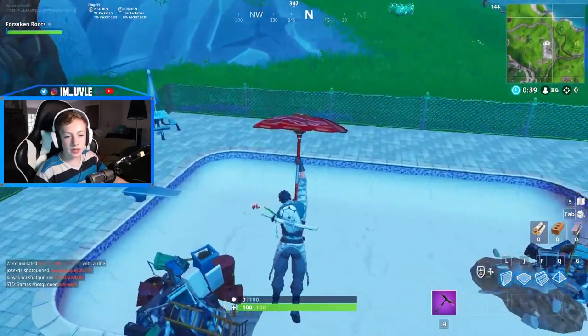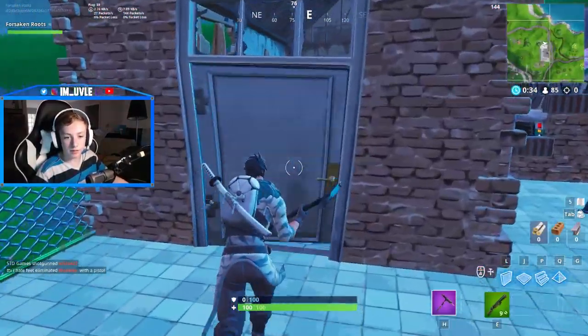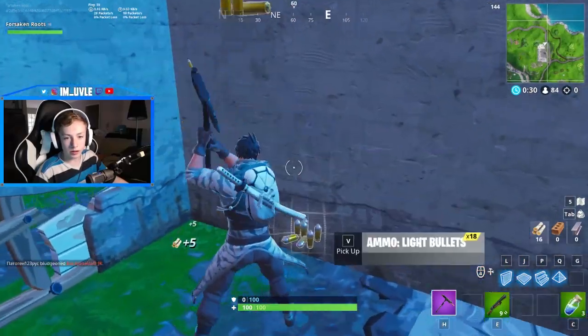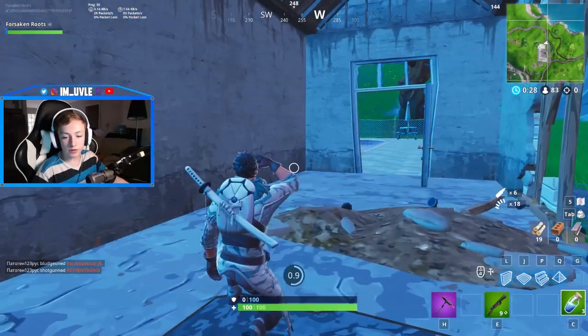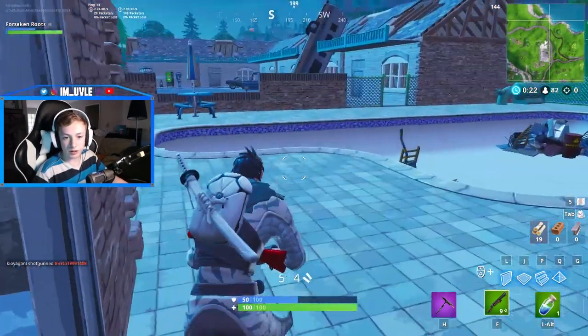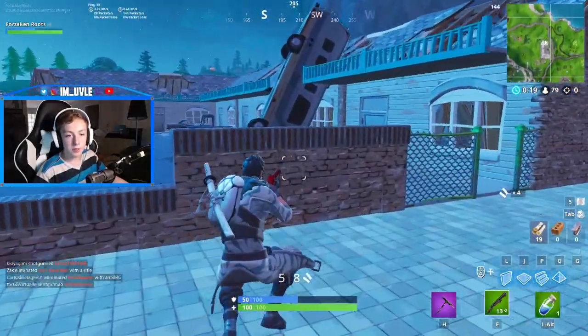First order of business is getting a gun right off the bat. You always want to get a gun straight away before you find mats. And organize your inventory. Get some shields — if you find minis, pop them right away. Don't hold on to those. Gotta get all the ammo you want.